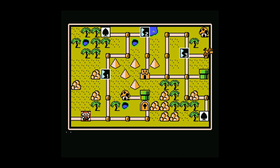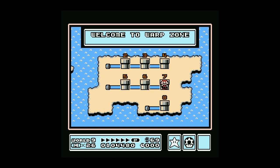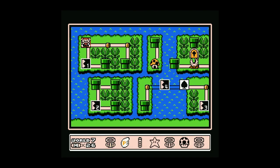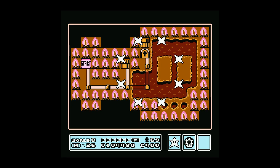Let's use our first warp whistle — and once we get to the dark world, that will be it. Look at all these worlds we're skipping. Here's world seven, and a warp whistle again — to the wonderful world of World 8. So we've got 26 lives, I think we'll be alright here.